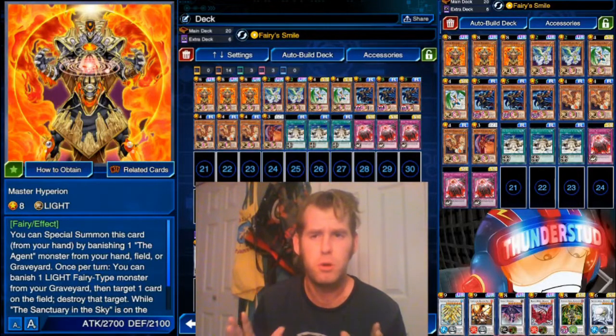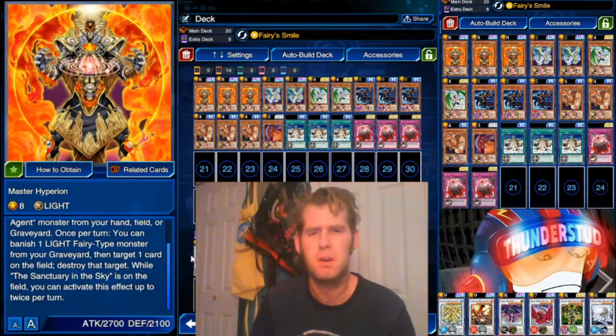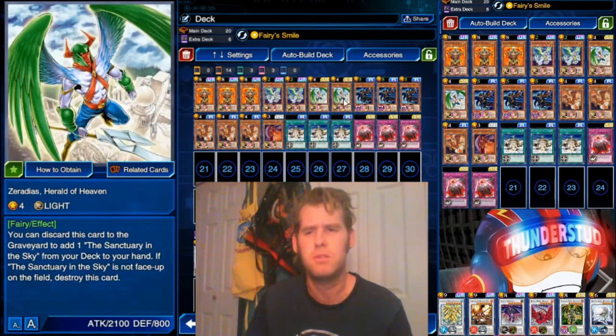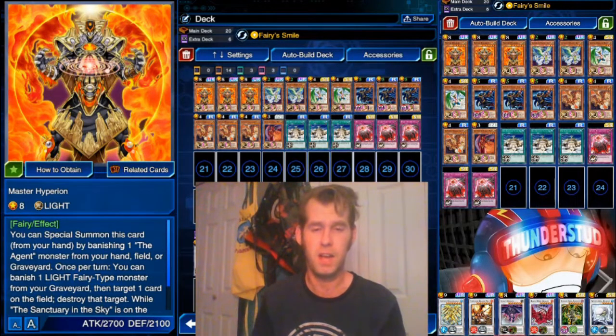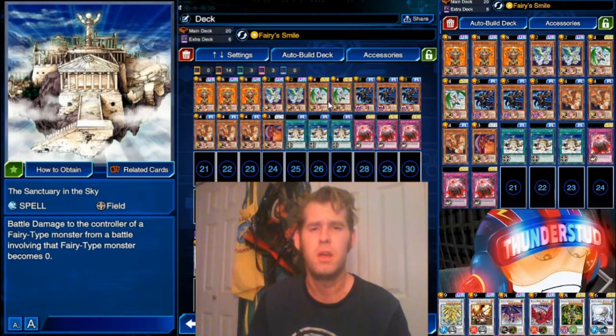Hey guys, Thunderset here bringing you a more structured way to play Agents — using a lot more of the new agents, sticking to the pure agents archetype. We're still revolving around Hyperion, but we're actually using his Sanctuary of the Sky aspect. To facilitate that, I've added three copies of Sanctuary of the Sky and two copies of Xerodeus. He discards himself to search Sanctuary of the Sky, and that gives us a Light Fairy monster to fuel Hyperion's effect. With Sanctuary of the Sky, we're using Hyperion's effects twice.